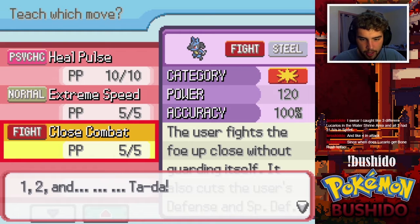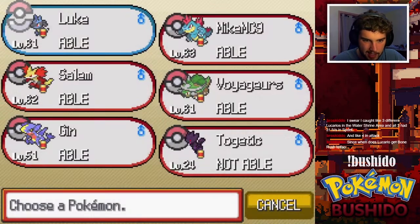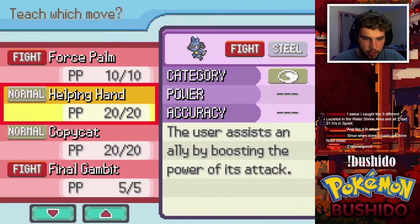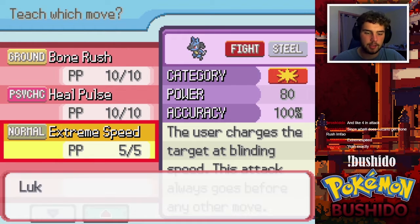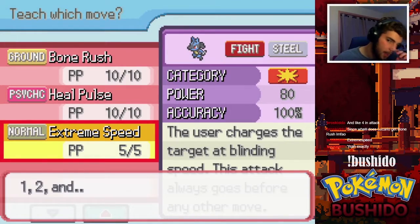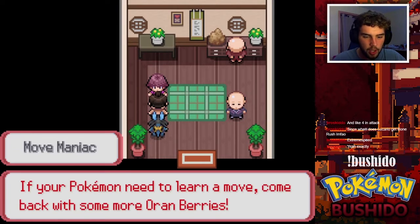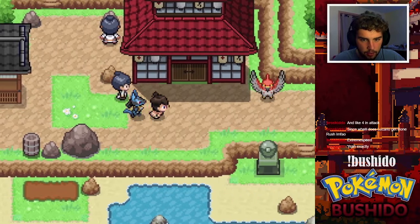Since when does Lucario get Bone Rush? I might just teach Extreme Speed to this thing because at this point I'm not sure there's another good coverage move we can get. I'm gonna miss having the Dragon-type move, but really that was only useful against Kingdra when we didn't have Garchomp on the team. Now we can go ahead and fly.